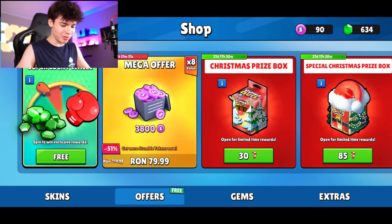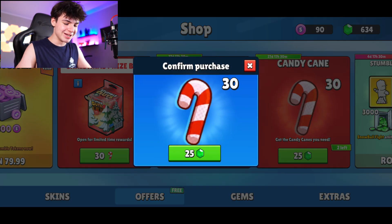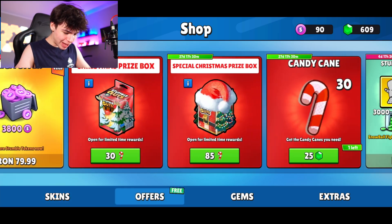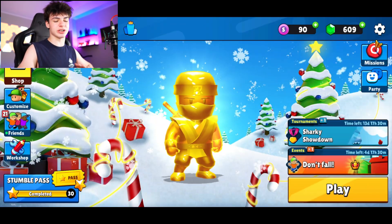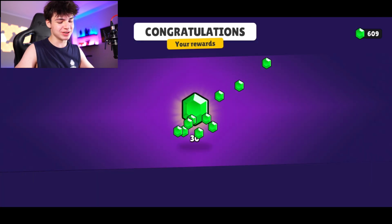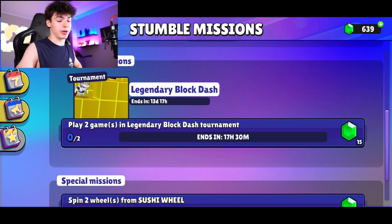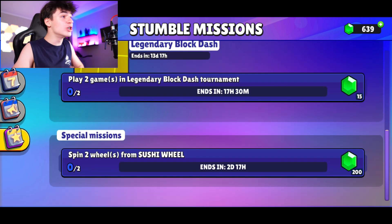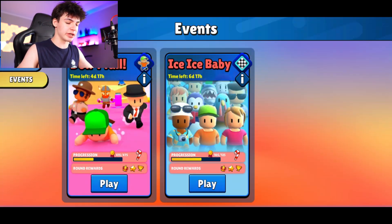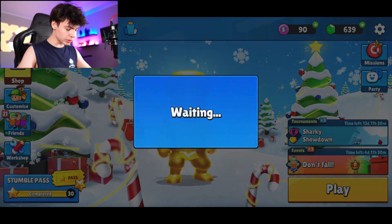We got the gift ones and these additional candy canes as well — very cool stuff. We'll leave it at that for now. In terms of missions, we have 30 free gems just like that. Also, if you spin the sushi wheel I'm pretty sure you get 200 gems, so by spinning it twice you get a lot of gems — it's genuinely crazy how many gems you get back.